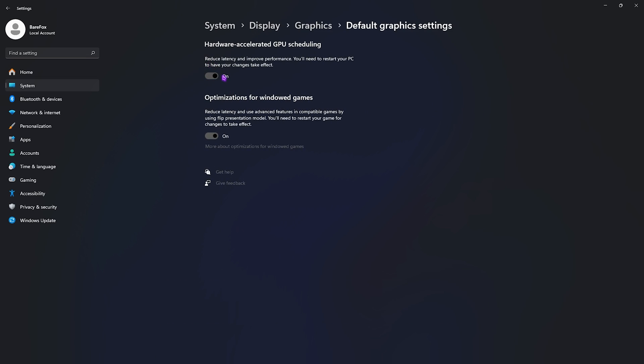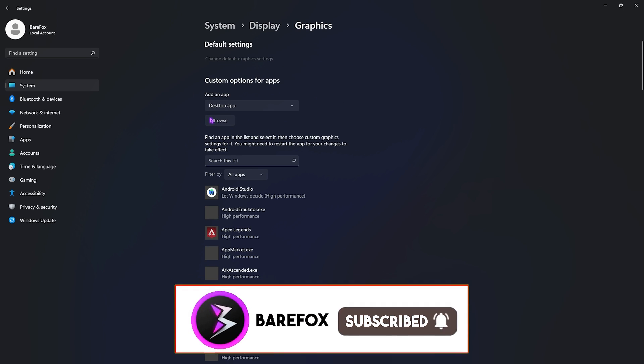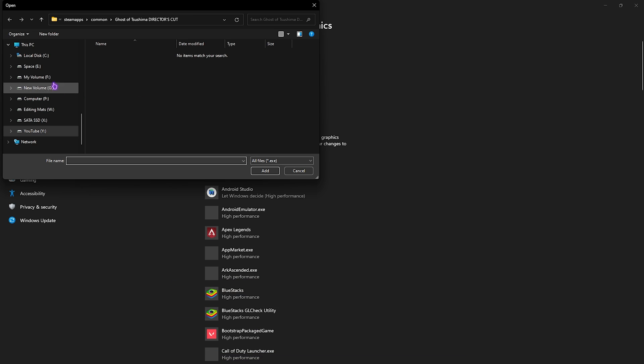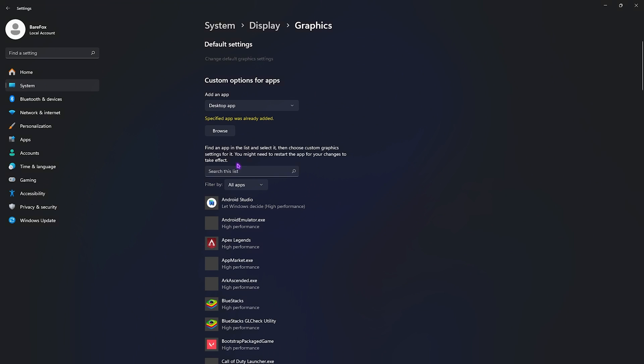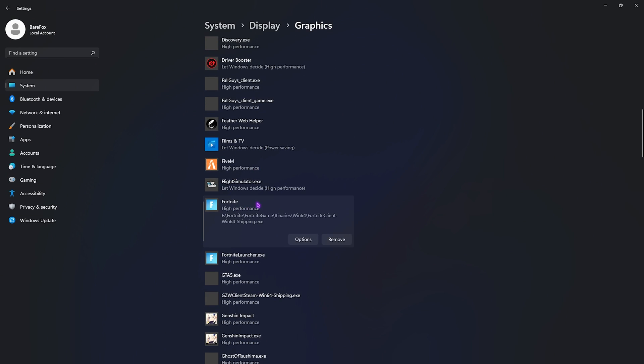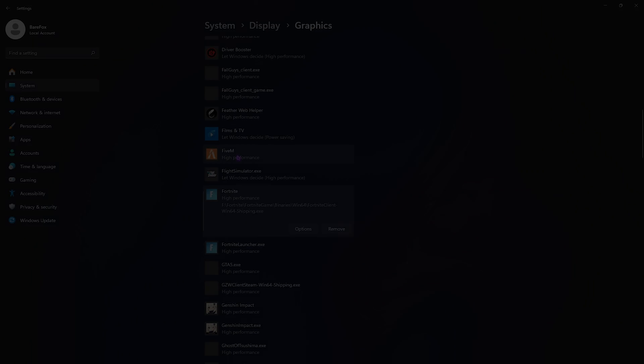Right beneath that you'll find Graphics Settings. Click on 'Change default graphics settings' and enable both Hardware Accelerated GPU Scheduling as well as Optimizations for Windows Games — both will help reduce input latency and increase game performance by using the GPU to render it. After that, go back to Graphics, click the Browse button, go to the install location of your game, then Binaries > Win64, find FortniteClient-Win64-Shipping.exe, click Add, then click Options and select High Performance, then click Save.